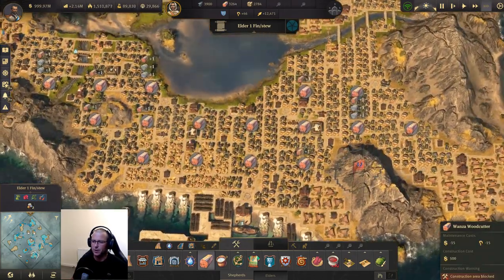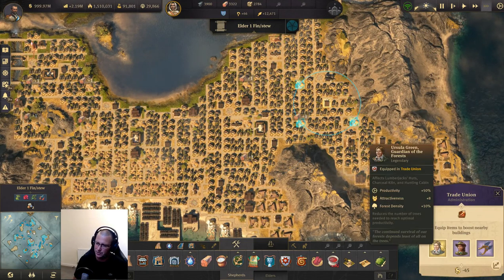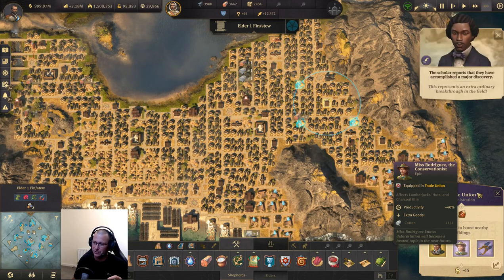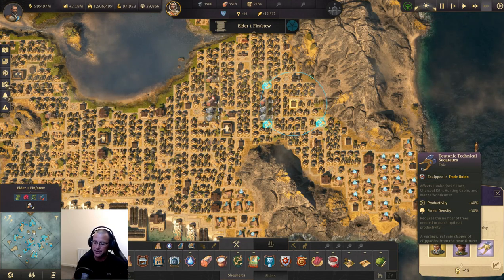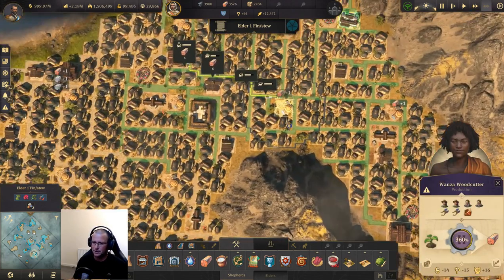These are all clipped. If you don't know what clipped is by now watching my channel, every single one of these wood cutters is being affected by two trade unions. I'm using Ursula Green — plus 50% productivity — and forest density Miss Rodriguez, 40% productivity, giving us cotton at a rate of one over four. Because each is clipped by two trade unions each with a Miss Rodriguez, it's almost getting a cotton every half cycle. Then using the two Tonic Technical Secateurs — another 40% boost and 30% forest density.